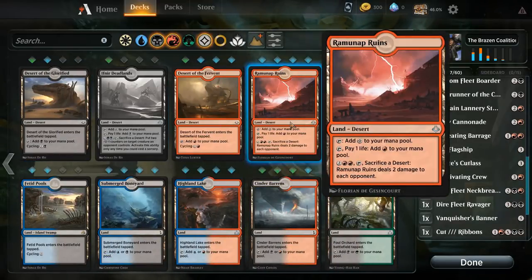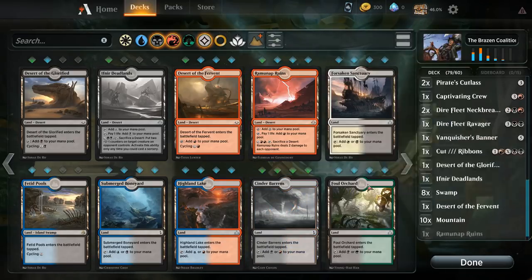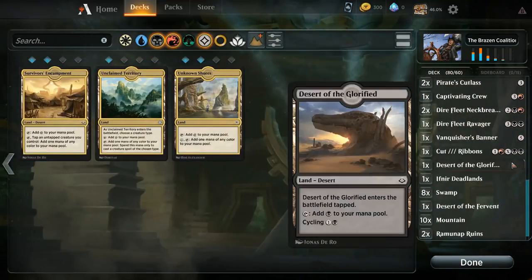For our mana base we could add some more Ramina Ruins, could add another Cinder Barons. I'll just add a bunch of random stuff and then we can make some cuts.